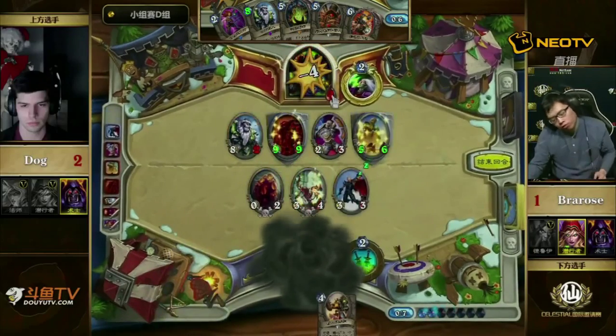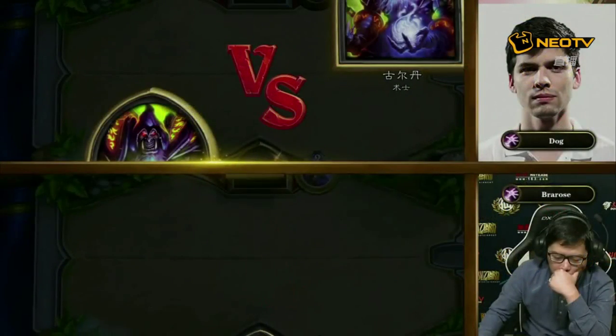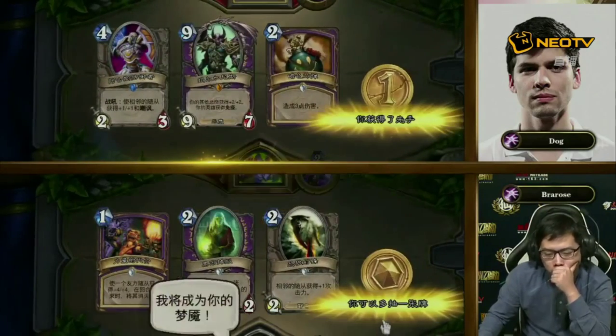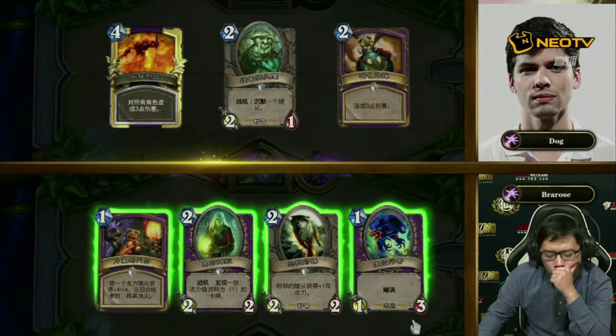Dog goes for the Taunt, realizing it's unlikely that his opponent has exactly double Eviscerate since he didn't do it last turn. And that's going to be game for Bra Rose — surprisingly. Well played to him honestly. From Dog's point of view, Loatheb would have been better — it's a tough call. If you play Loatheb you are not going to die there. I've played a lot of Handlock — it's my main deck. Overall throughout the game, you'd take the 4 damage going down to 4 health, then Healbot on the following turn to guarantee another turn, going Healbot Taunt next turn.